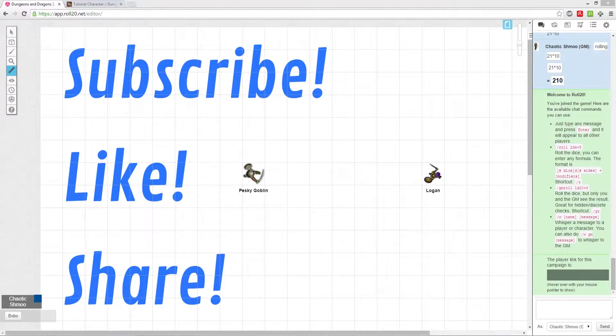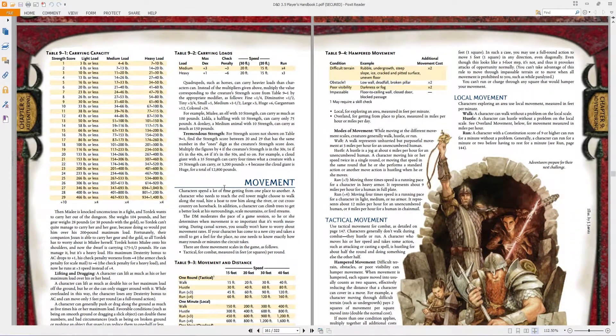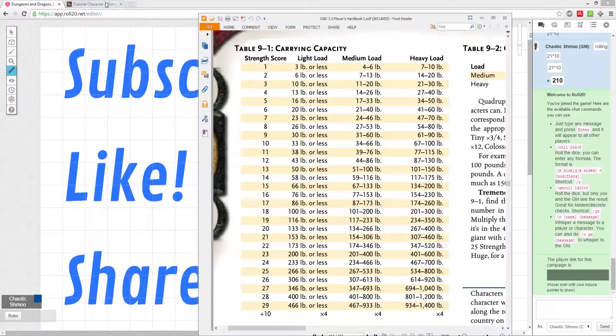Now that Logan's at a safe distance, let's figure out how much Logan can carry with his carrying capacity. Otherwise we don't know what kind of equipment he can have — if he's carrying too much, he's going to be slowed and suffer penalties. On the same page, 162, Table 9-1 has your carrying capacity. We go off the strength score — not the modifier, the actual score — which is 16.